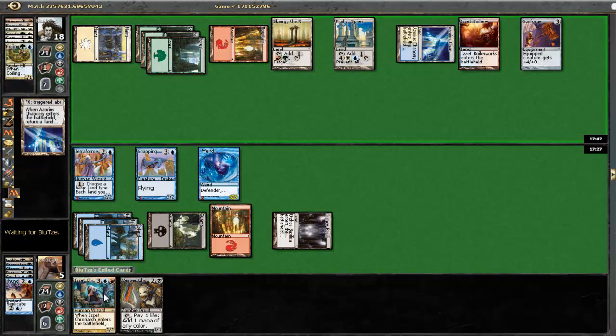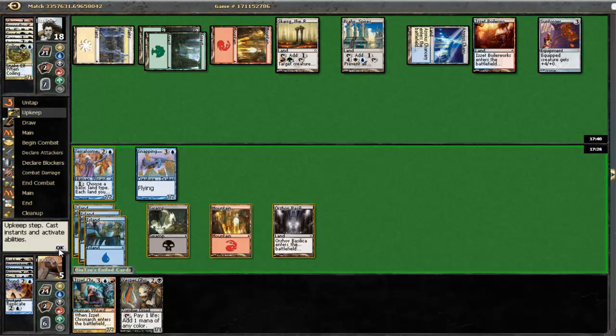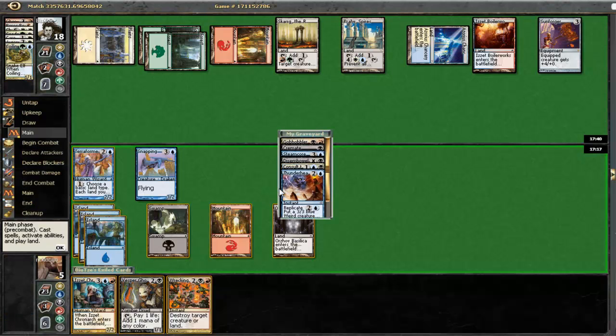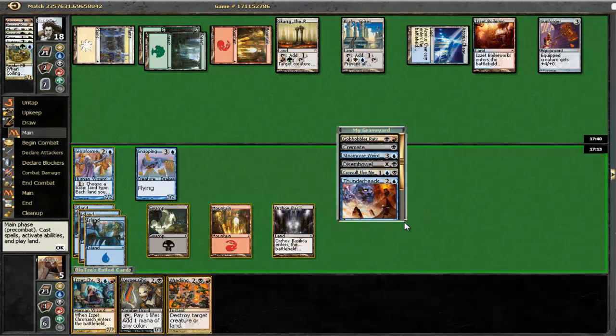Now I can go get a Disembowel here, or even a Wrecking Ball - that's excellent. Let's see: one, two, three, four, five - so I cannot just play an Izzet Chronarch to get back Disembowel and use it right away. So maybe I should get a Consult the Necrosages and use it right away to make him discard both his cards.